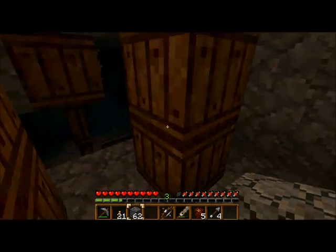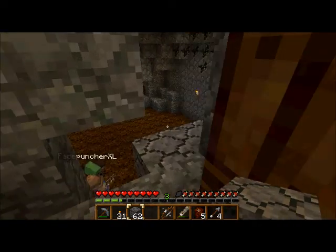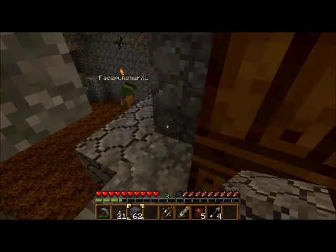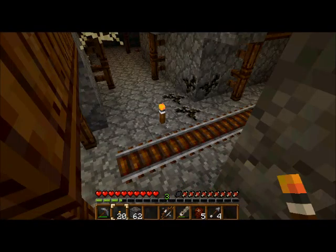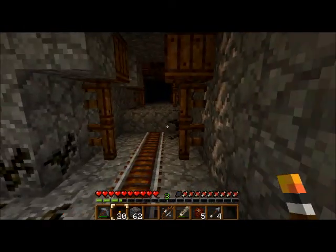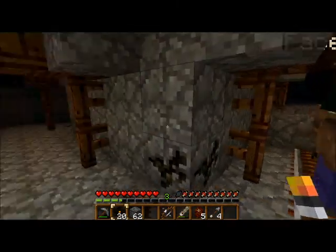Didn't we talk about staying together? Do you want to come this way? Yeah, I'll go that way. We kind of broke into like the middle of a cavern here. Let's see what there is to see. A lot of coal and some iron. You want to get the iron or you want me to? I'll get some.